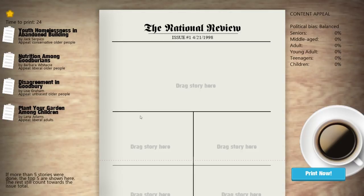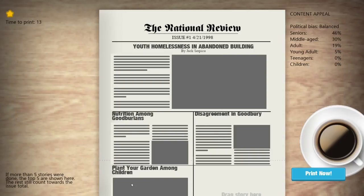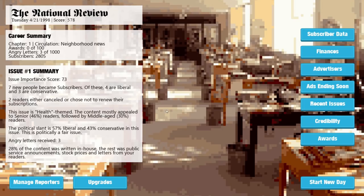So we have three stories — drag that in, drag that in, drag disagreement in Goodbury in. We can have five stories. It's a one-star newspaper, The National Review — we've got a little gap down here but that's fine. So we print it. Seven new people became subscribers — four are liberal and three are conservative. Two either cancelled or chose not to renew. This issue is health themed. The political slant is 57% liberal and 43% conservative. We received three angry letters. 28% of the content was written in-house.